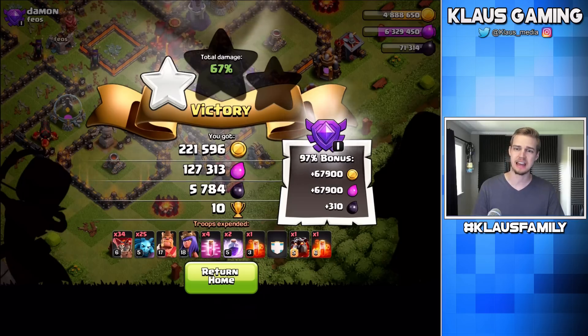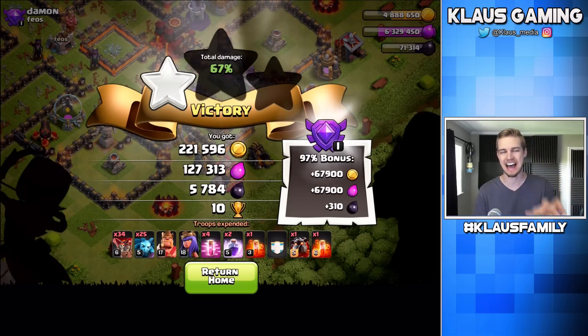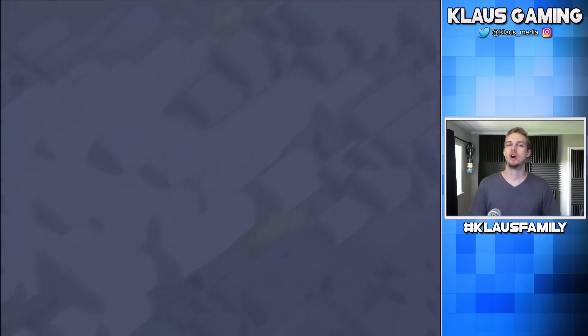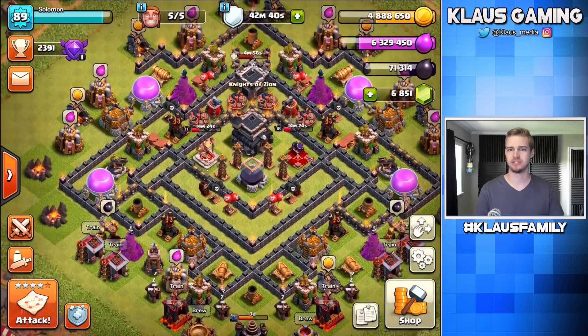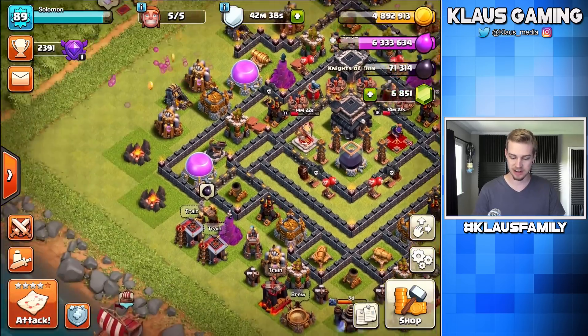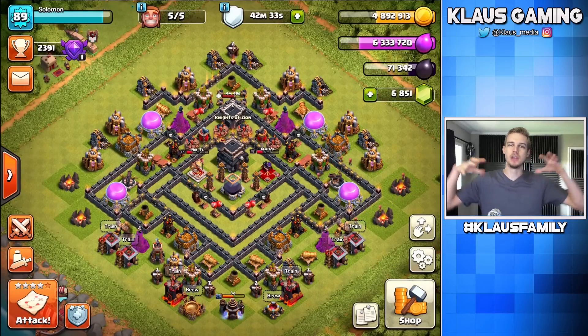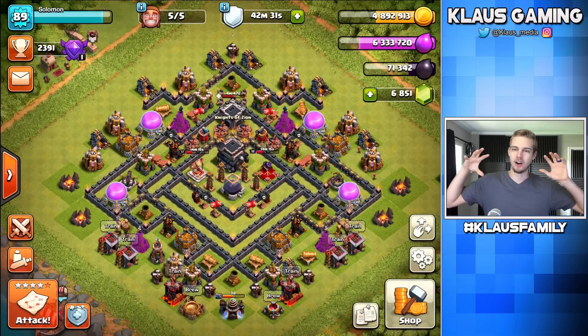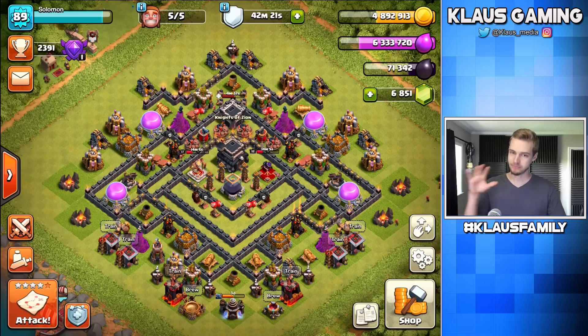We got about 280,000 gold and 180,000 elixir — not great. But the Dark Elixir was over 6,000 — that was awesome. We've returned to the base: heroes are dead, no CC, and army camps are empty. This is the lull at the end of the video where we've done the attacks and gotten as much loot as we're going to have. Don't forget the gold rune — and I remembered! I looked at my gold storage and saw it wasn't full. It's time to use the gold rune.